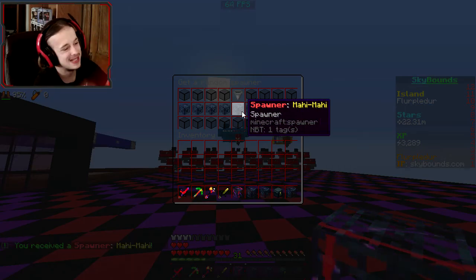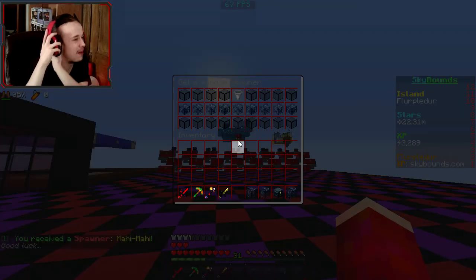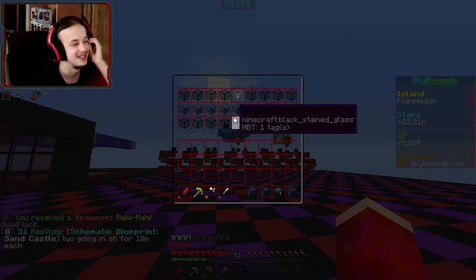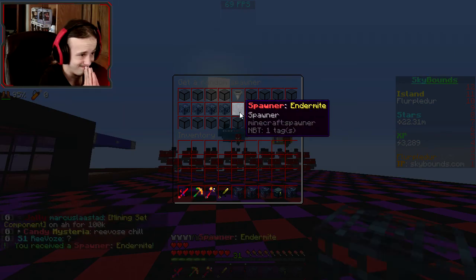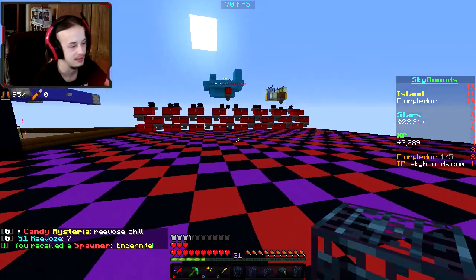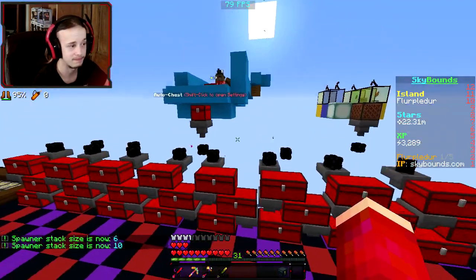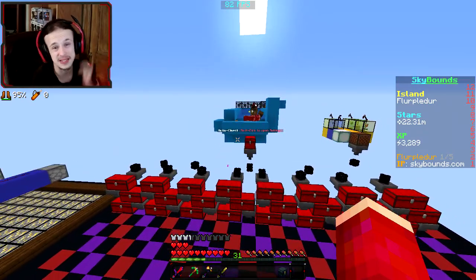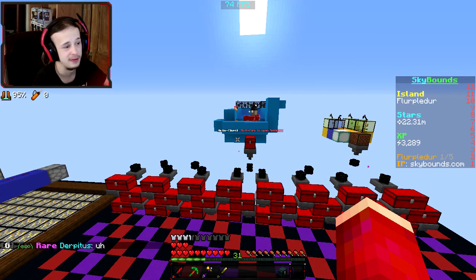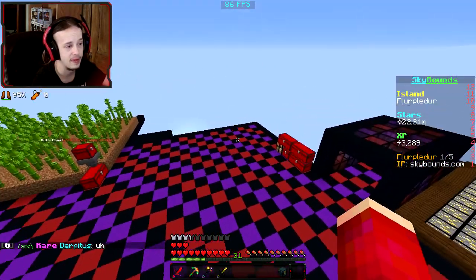Mahi-mahi. I'll take it. Mahi-mahi's not bad either. End would actually be pretty good too, because it's more wood, which would be useful. Endermite pog! These guys — the endermites — are really good, because I make like overnight, around a million stars, something like that, per like half-dub of that. They're really good.